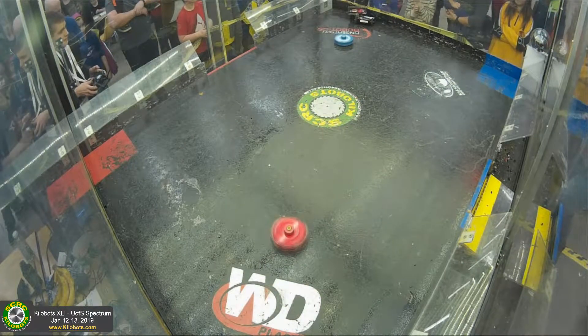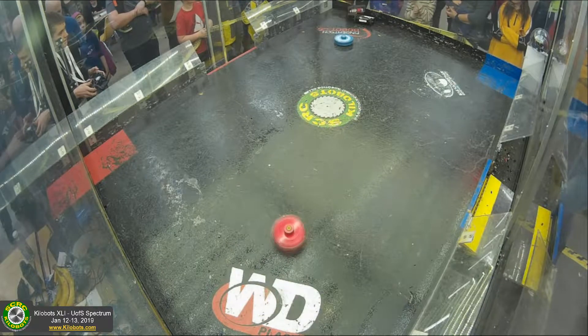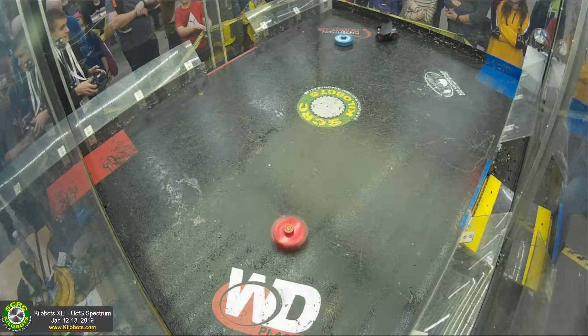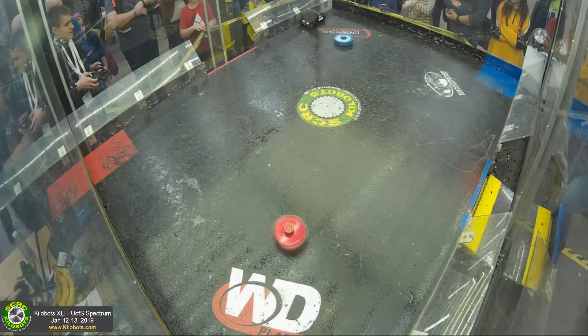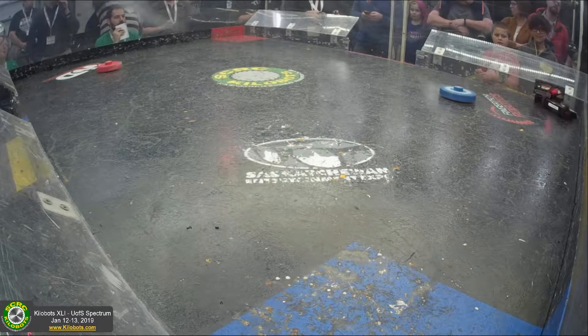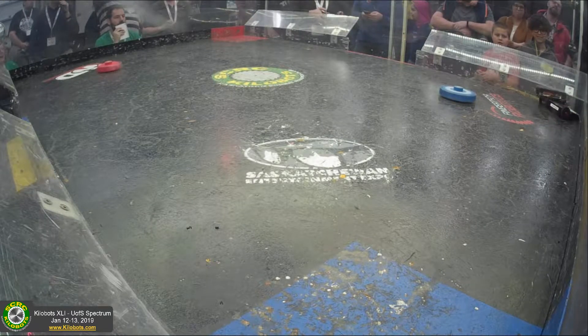Thunderbird underneath and pinning Globemaster up against the wall. This might end up putting her actually on her right side possibly. There you can see underneath a couple of big magnets that are used to help hold down those wheels and give you better traction. Difficult to get around, especially when you're upside down like that.